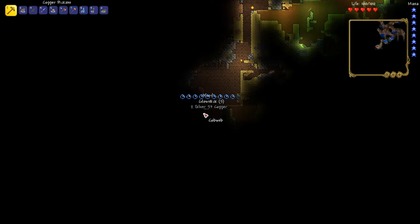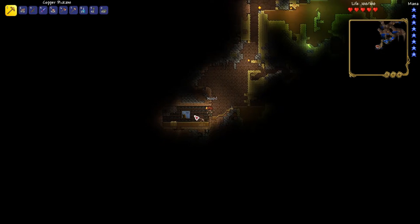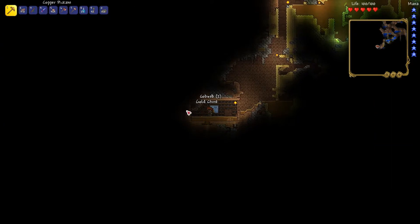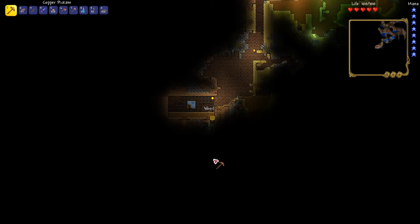There seems to be a house in here. All the water's flooded in now — oops, sorry. Let's see what's in this chest. Ooh, a magic mirror! Very nice. That's gonna be very, very useful — I don't want to be using recall potions forever. There's also a lead deposit here.